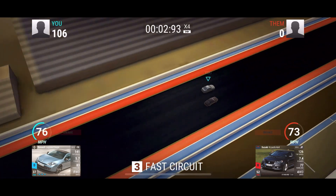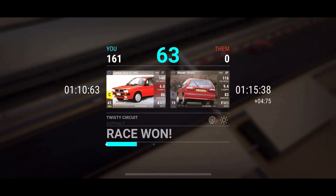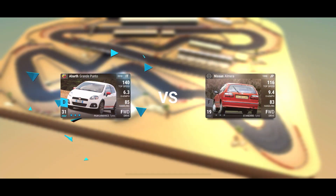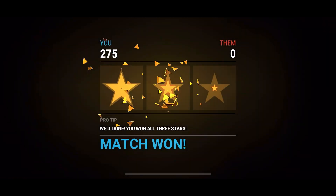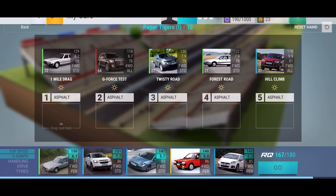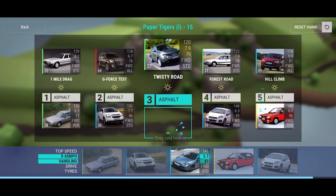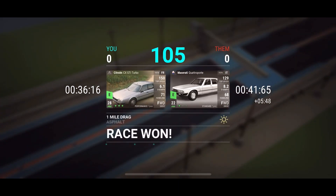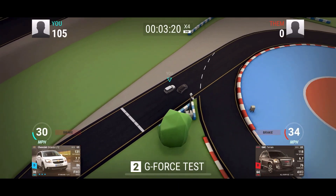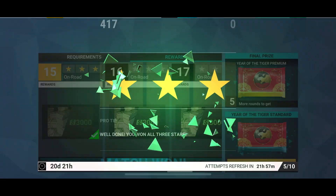I really want that Suzuki Kizashi — I have a feeling that's going to be very key because it's a saloon. The one round I'm worried about in the future requires saloon, roadster, convertible, and SUV, and you could use the five Year of the Tiger cars. That's a bit sketchy. I do have some good saloons and SUVs — the Pontiac G8 GXP, the BMW M5, the GMC Terrain — so I've got three good ultra rares. But the Suzuki Kizashi could end up being really key. We will have at least two carbon fibers up to that point plus some premium packs, so hopefully we can get lucky.